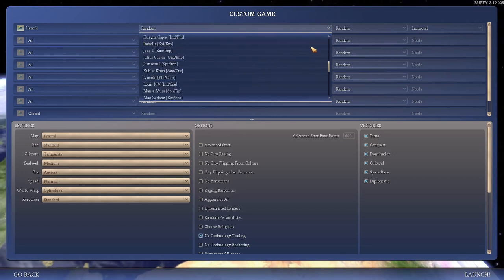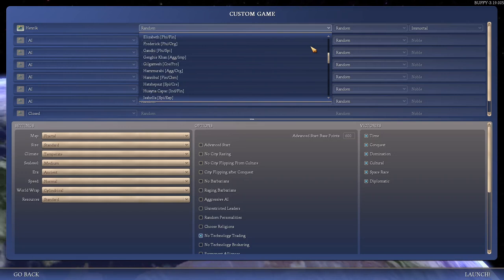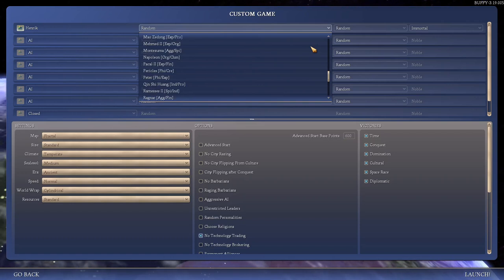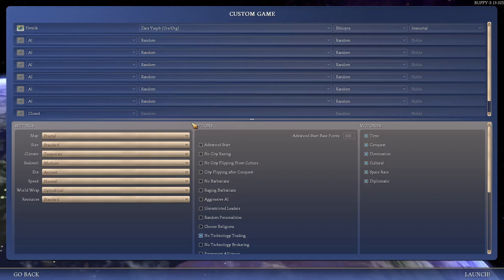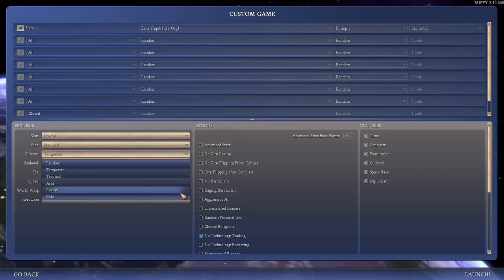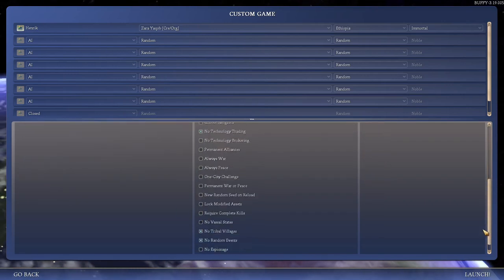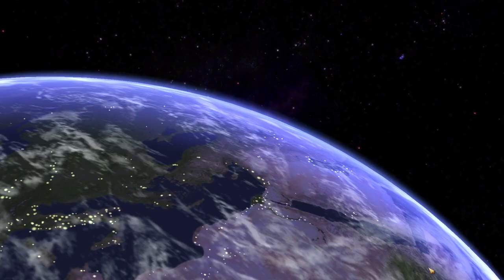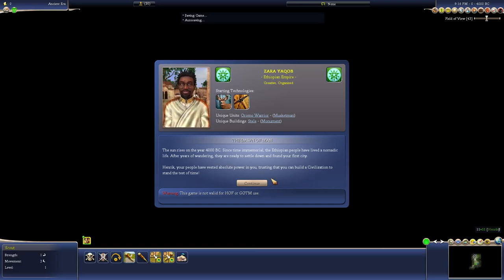Who to play? A lot of the guys I like I've already played recently. Zara — let's do Zara. Yeah, Tropical, why not? Lots of jungle. Could be fun, could be horrible. Nice for a slower No Tech Trade game though. Creative and Organized — not bad traits. He's not a bad leader, maybe B tier, C tier, something like that.